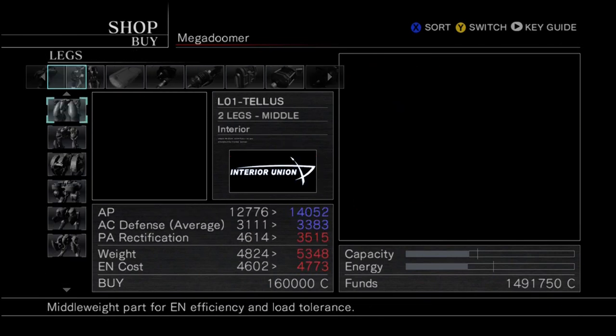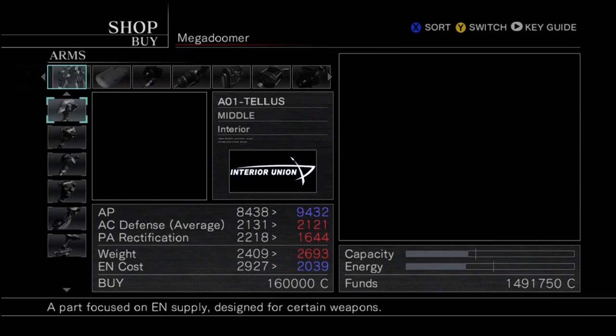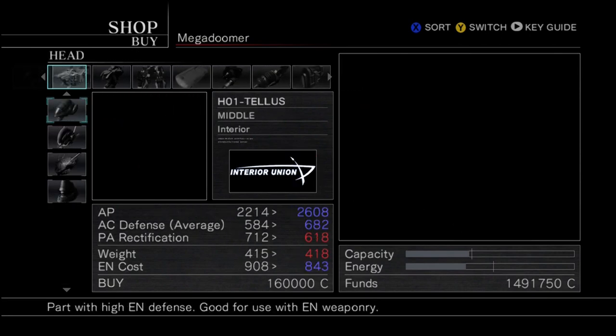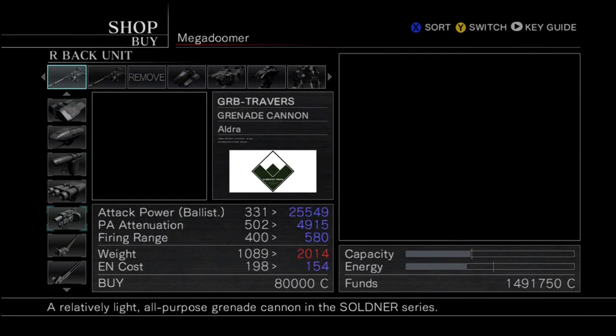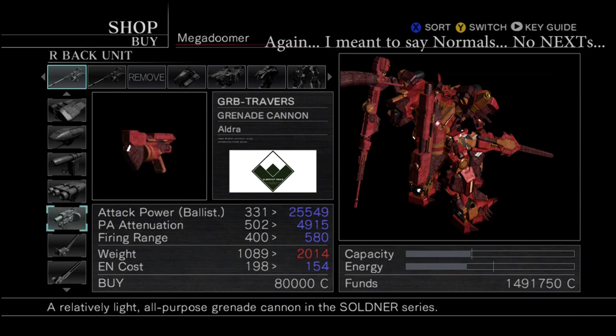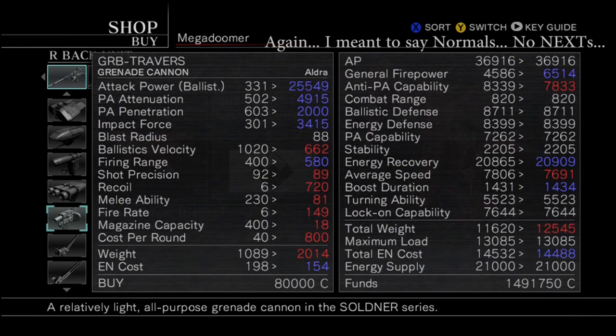There's a bunch of new stuff and you can really customize your machine quite a bit right now. But nothing really jumps out at me other than the weapons I jumped at last time, which were the GRB Travers — the Grenade Cannons. The Grenade Cannons are very good at taking out boats and the Nexts slash MTs. They have an area-of-effect type thing, so if there's a whole bunch of little guys clumped together, one shot will take out a bunch of them. The same will also go for boats — it'll blow up the boats beside them.